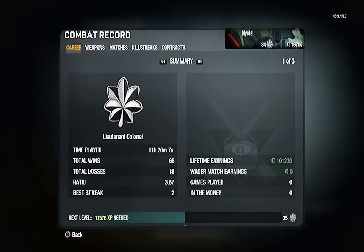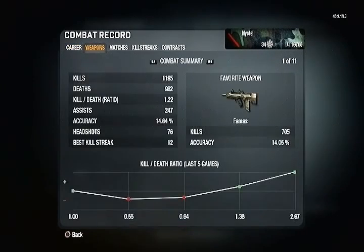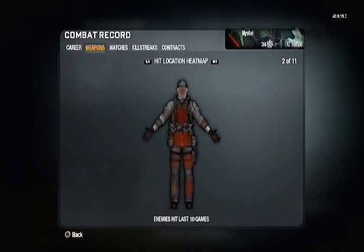The combat record's first page shows your win/loss record with the ratio, which is cool. The next one shows your kill/death ratio. The third one down has a little graph showing your last few games. They also have a picture of a body — it's a heat map of where you take the most hits.